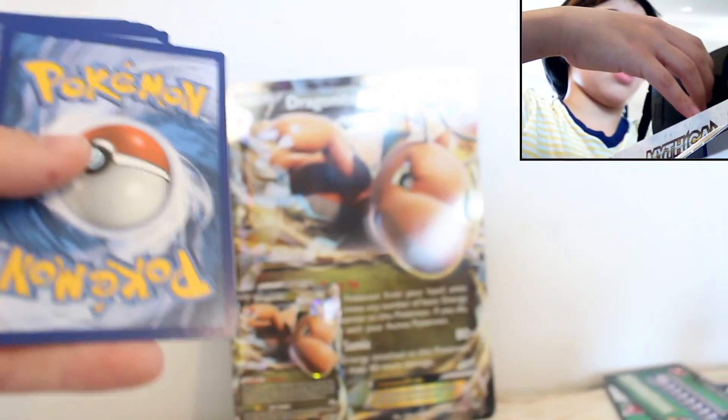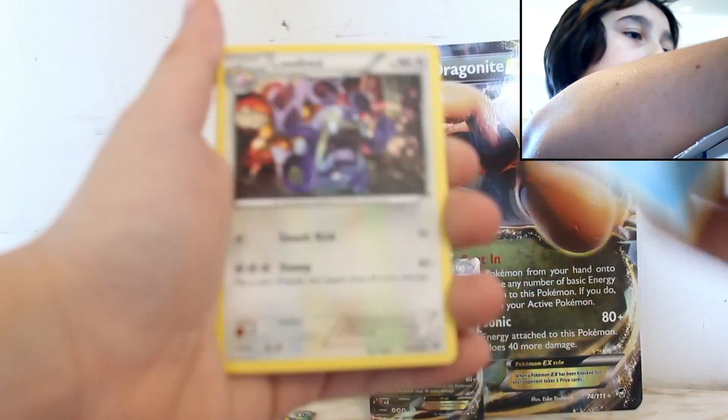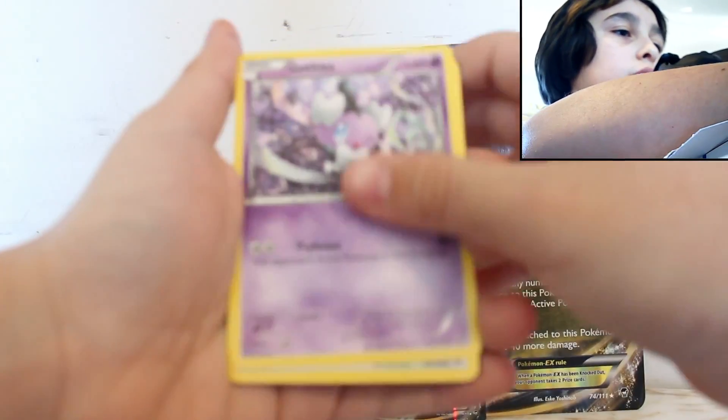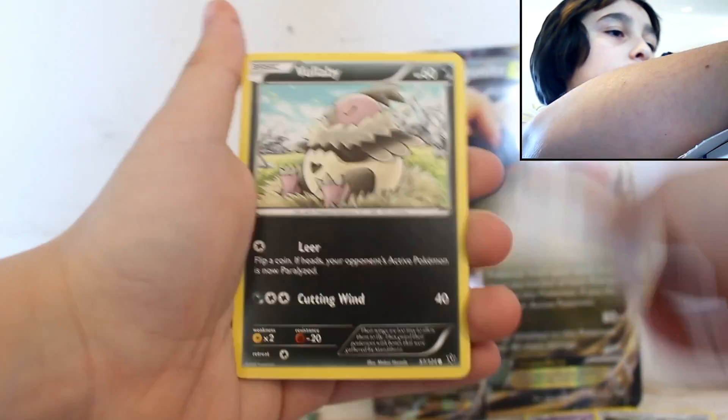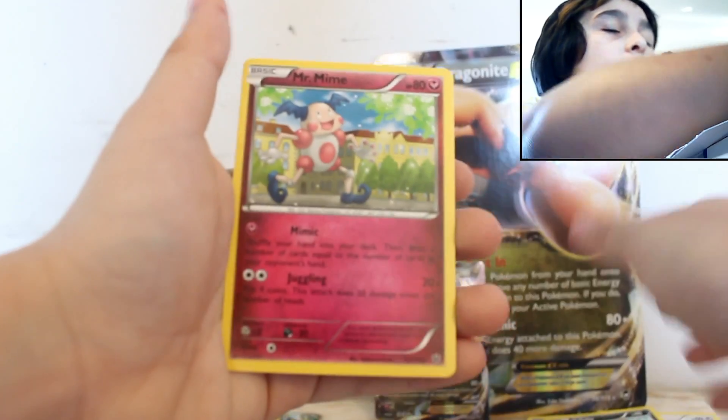Next up we have the Fates Collide pack. Let's open that. I think this is a reprint because I think the Dragonite EX box was already made but it just has new packs in it. We got Pupitar, Nidoran, Gothita, Whimsicott, Minccino, Volbeat, Larvitar, Koffing, and a regular Mr. Mime.